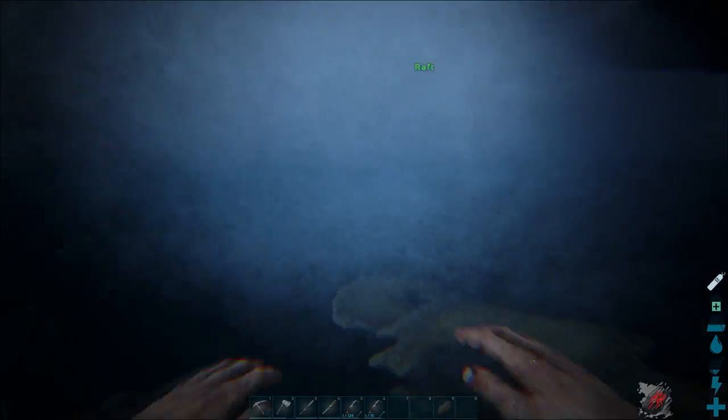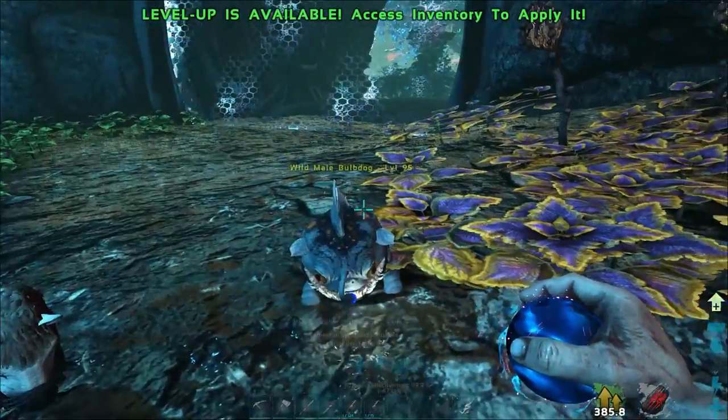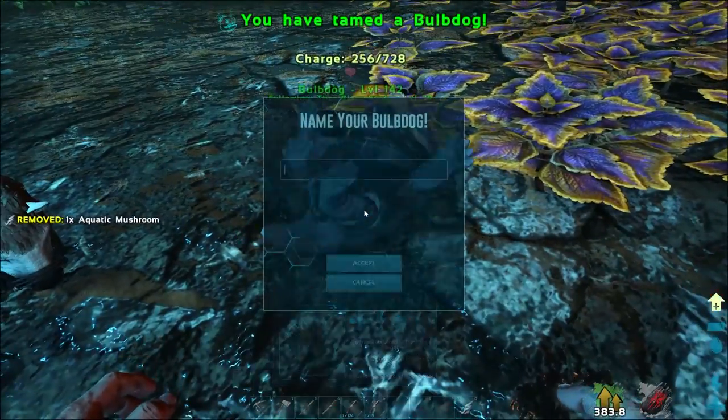In today's Ark Fjordur episode, we have some close encounters underwater. And we tame our first light pets down in the Lunar Cave.